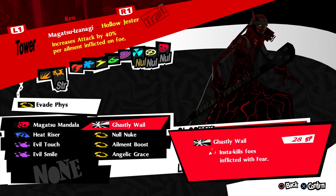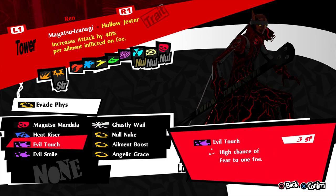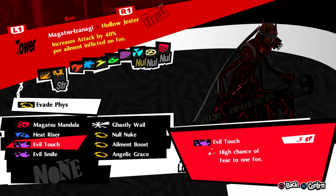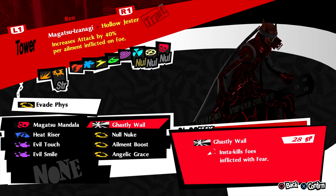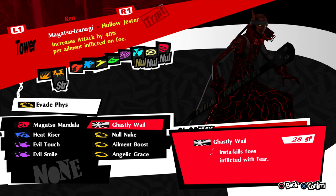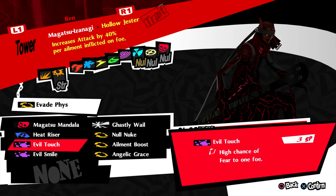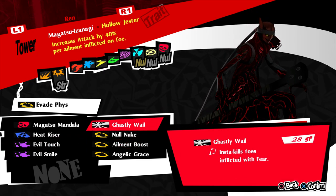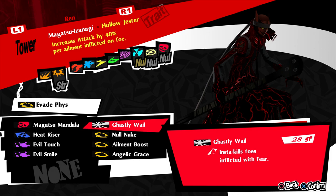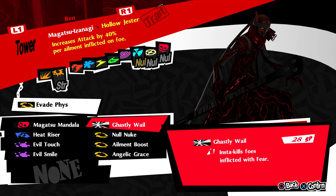I also have Evil Smile and Ghastly Whale, which are moves he used in Ultimax. You're probably wondering why Evil Touch is here — it's because Ghastly Whale in Ultimax works as a grab move that casts fear, which doesn't translate into the main game. So to keep that aesthetic, I gave Evil Touch to get the proper fear skill, and I kept Ghastly Whale to fill in his insta-kill for Yomi Drop. He's pretty much the only Persona you can actually get the insta-kill off of from Ultimax.